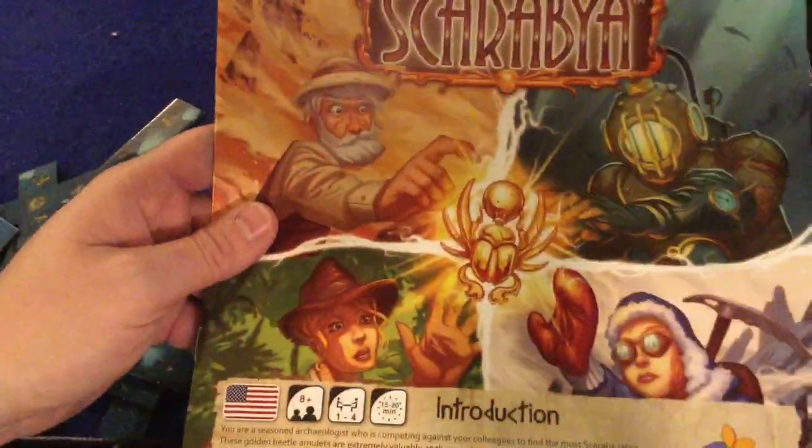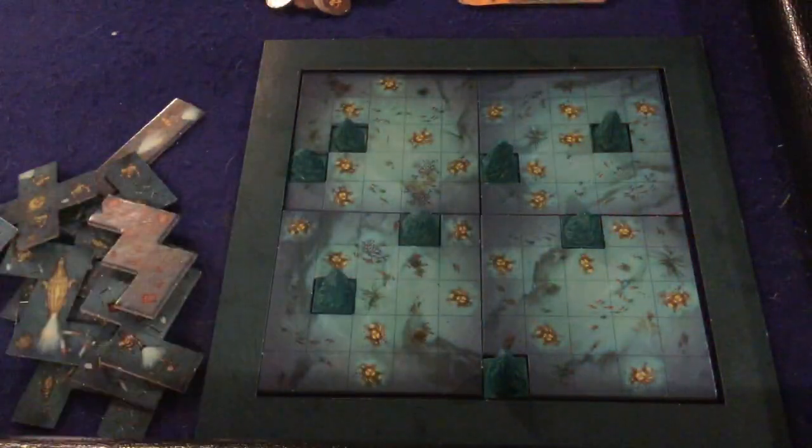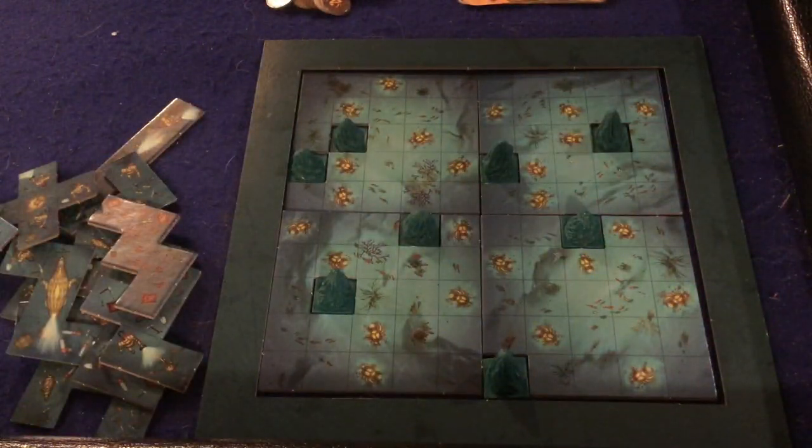We're going to take a look at what you're going to get in Scarab-Ya. First of all, there's a handy dandy rule booklet. You're only going to need the first three pages — they're full of pictures, illustrations, and examples, very well done. It should have you up and running in no time at all.